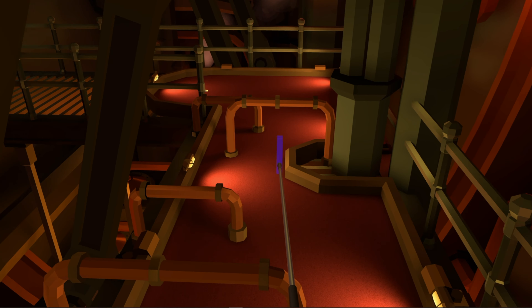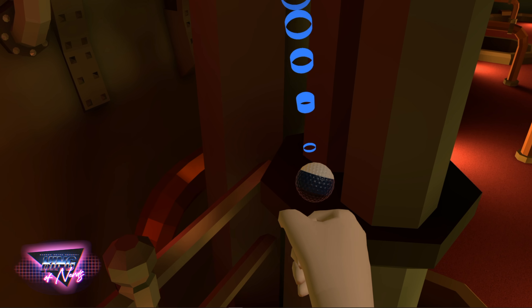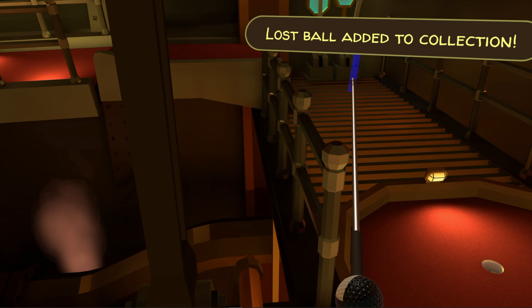Now we're going to head down the stairs towards hole number seven, then go all the way down to the end of hole number seven, turn around and look on the railing for ball number seven.